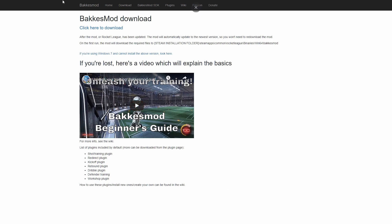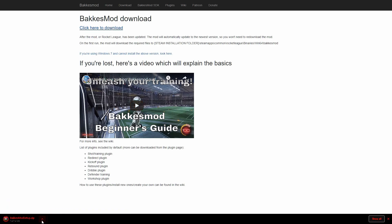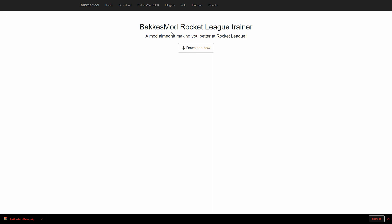This is where you will need to go to download it — the link is in the description. You just click here and it'll download right there. You just click it to download it, and that's it. You can also click 'Home' — that's another way to get to it. I'm not going to download it because I already did.